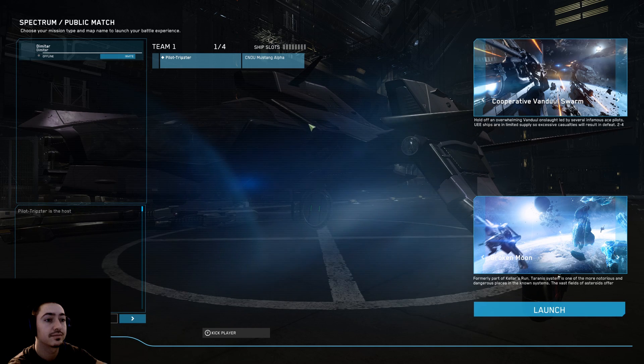Currently, the only way to upgrade your ship is by earning REC points, which are rental credits, and the only way to earn those credits is in a public map. For beginners, I recommend you do the co-op mode, which is you and a couple of other players against NPCs. It's much easier to get to know the game.